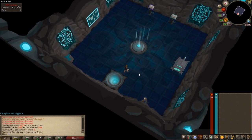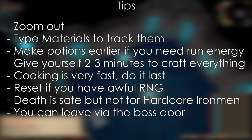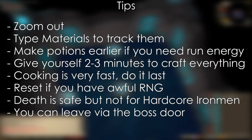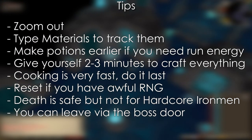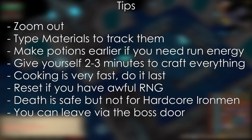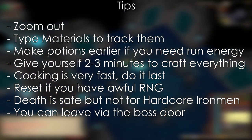Here are some bonus tips to make your runs easier. You can use the zoom function to see more of the instance. You can type the materials you've collected in chat to keep track of them if you've dropped them. You can make a potion earlier to help with run energy. Give yourself around two minutes to make everything at the base — the food takes less than 30 seconds, so you can leave that till last. If you have really bad RNG and can't find a special enemy, you can just leave and come back. If you die, you respawn in the lobby, but Jagex has confirmed you do lose your hardcore status, so be very careful. You can also escape via the boss door to avoid dying.